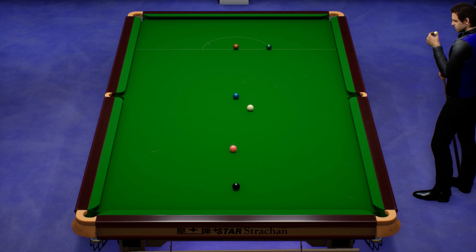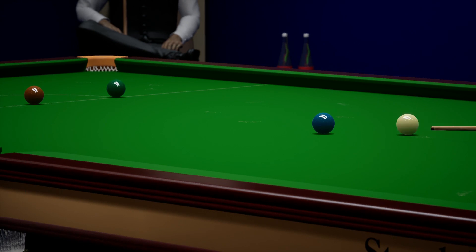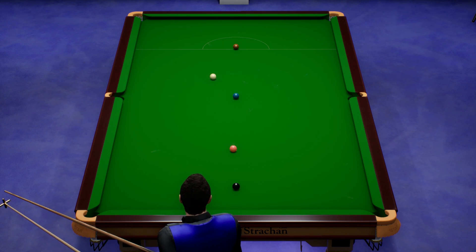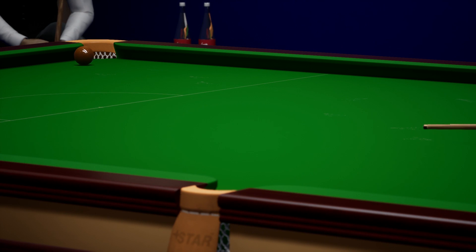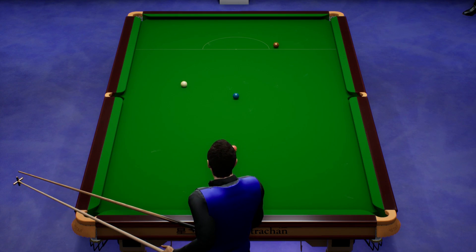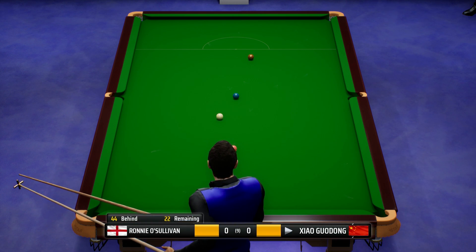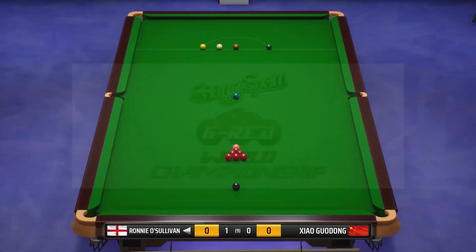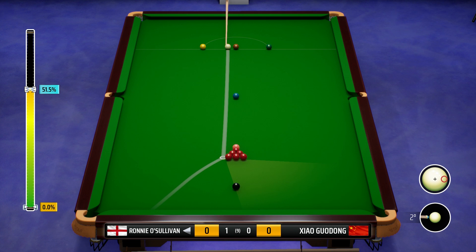Just the colours to go. In this format you feel you're going to get a bit of variation in the result because really you only need one chance. 30-odd break is going to be enough to win the frame in most instances. We've won the first frame here. Ronnie O'Sullivan 38, frame conceded. He's got a one-frame advantage now and we'll be looking to build on that lead by taking this next frame. Ronnie O'Sullivan to break in the second frame.